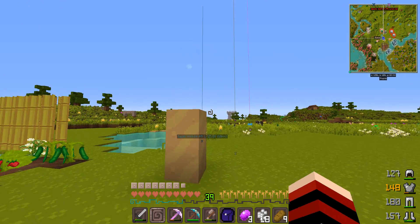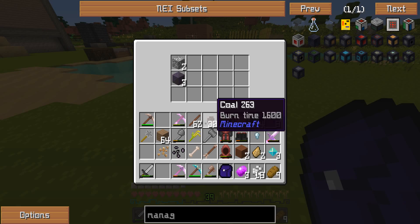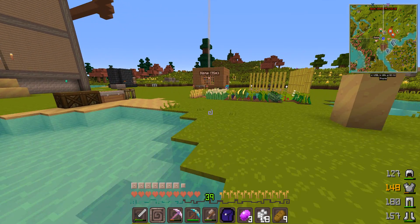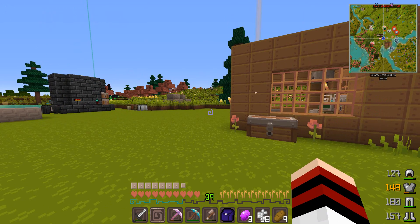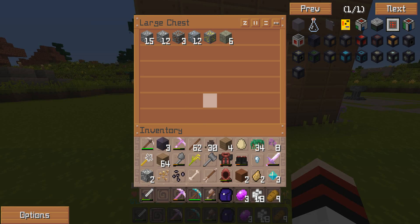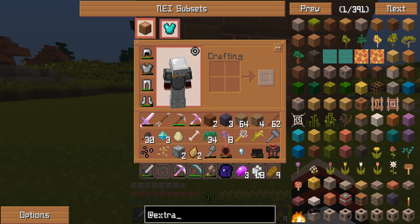I need to get some animals gathered up very soon. I have my obsidian that I got from the three mistakes I made when I was trying to build my cobblestone generator — which I don't really even need anymore. I'm thinking about Extra Utilities but not really counting those as necessary.